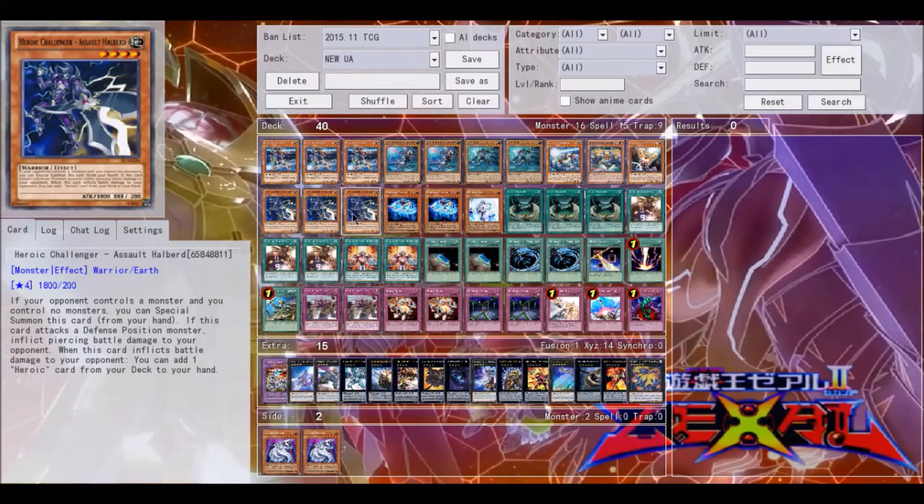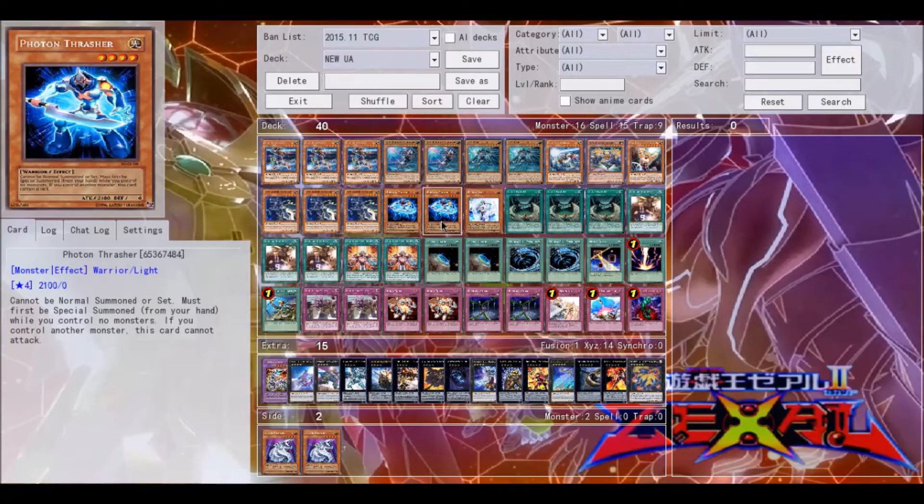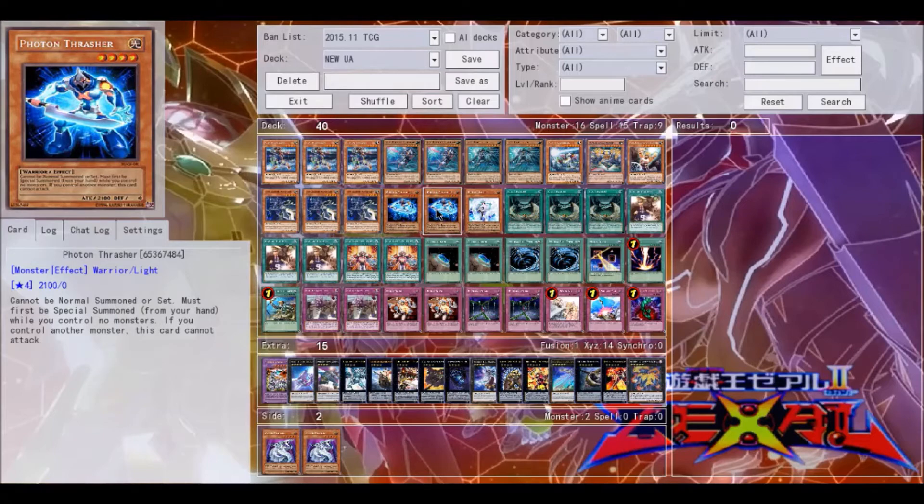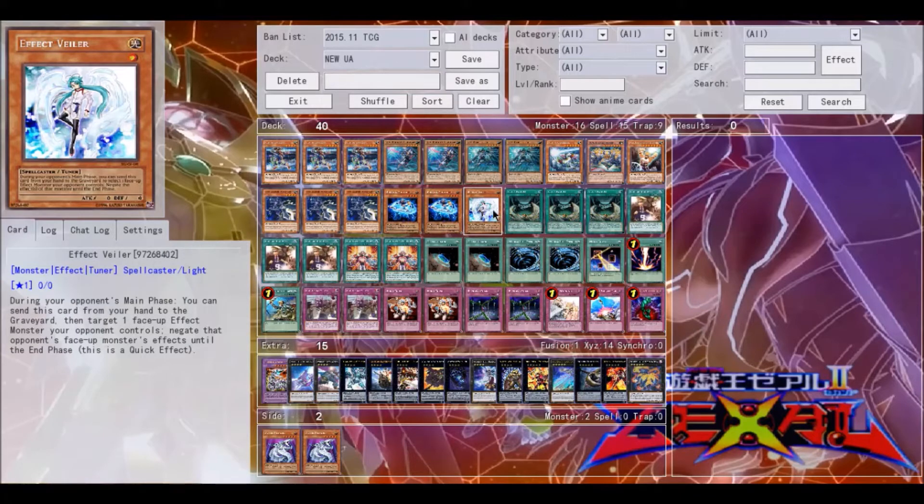For support, I play three Hero Challenger Assault Halberd — he Special Summons himself and searches himself out, so he works great with Ace in terms of being able to negate stuff. I'm also playing two Photon Thrasher. I think this card is extremely relevant for this deck; you only need two since he's only good if he's the only monster in your hand. He doesn't have the searching capabilities that Halberd has, so two is enough. You can play Summoner Monk in place of Thrasher if you prefer, but I like Thrasher here because it doesn't burn your hand. I also play one Baylor as a hand trap — I don't always want to play three Effect Negation spells since they can be negated very easily, so Baylor is much better.